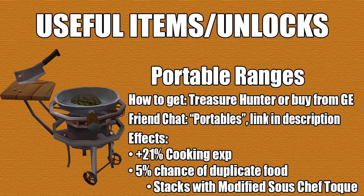The portable I'll be using is portable ranges, which will give you 21% more cooking XP. There's also a 5% chance you can duplicate an extra food, and it also stacks with the modified sous chef head. It's pretty much a Treasure Hunter item, but you can also buy it off the GE or share it with others. The FC that shares this is called Portables, and I'll leave that spreadsheet link in the description. It's much better to share the portables as it's much cheaper that way.